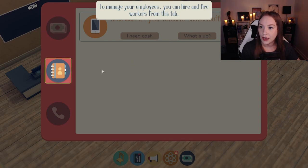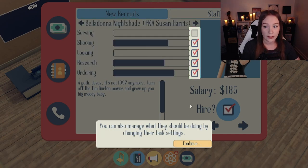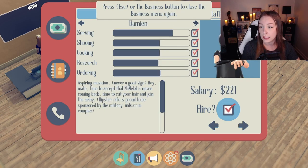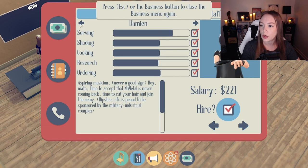Call your parents. Make sure employees — you can hire and fire workers. Fire people. Belladonna Nightshade. Not all employees can do every task. So she can't cook and serve. You can tell them what to do, what not to do. Try to hire someone now. I definitely want Susan Harris. Billington. Daughtery Den. I need someone who can cook and serve.